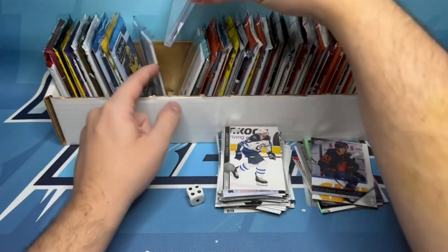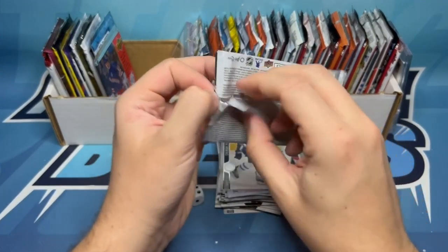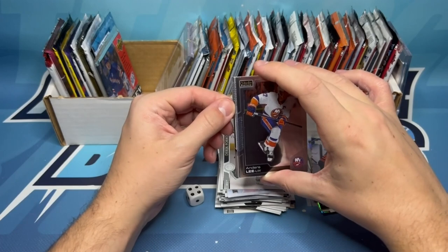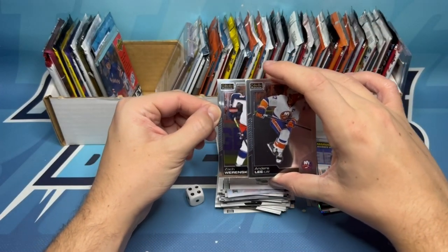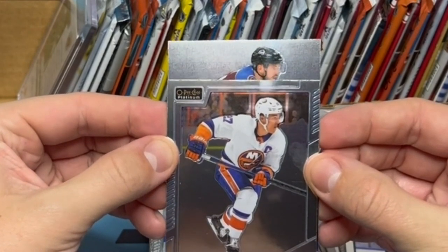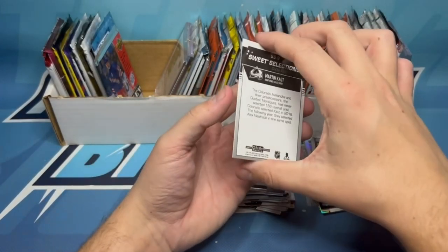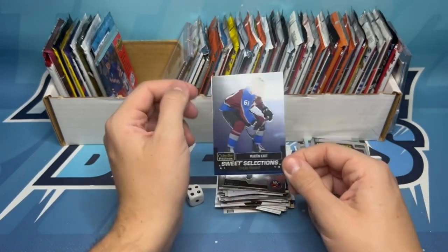Our last pack — we've rolled a 4, going 1, 2, 3, and 4. We're getting another Platinum. Our dice are wanting us to find something really cool in Platinum. It looks like we do have something interesting. We've got Igor Sharangovich — an underrated rookie in my opinion. Then behind that, we've got a base of Zach Werenski. On the front, we've got the base of Anders Lee. And I think we've got an insert back here — it looks like it's a Martin Kaut Sweet Selections. Sweet Selections is the name of this insert, SS9, Martin Kaut. Not the best in this checklist, but I still have high hopes for him — we'll see what he does with a stacked Colorado Avalanche team.